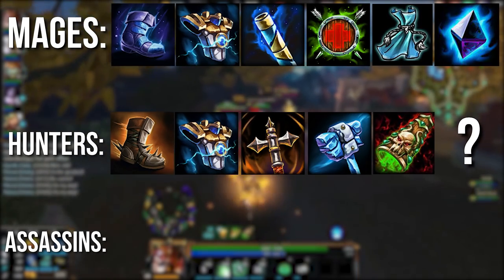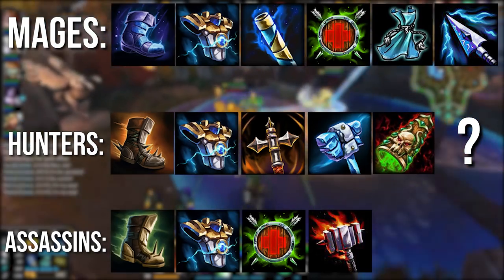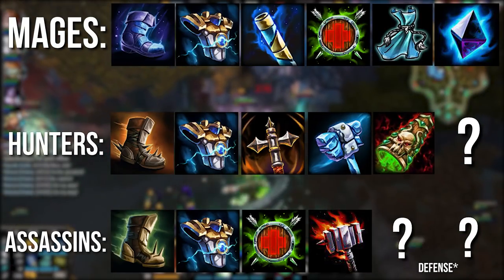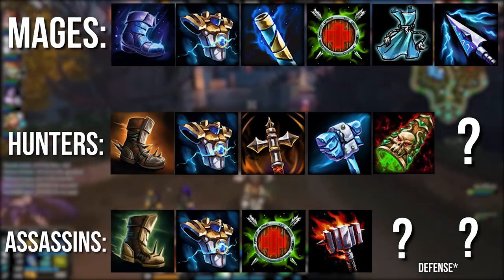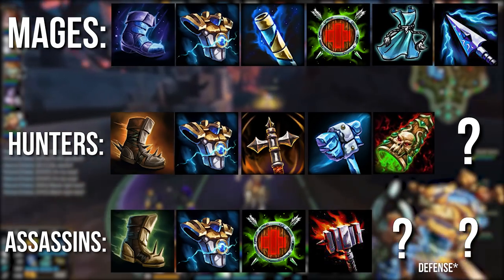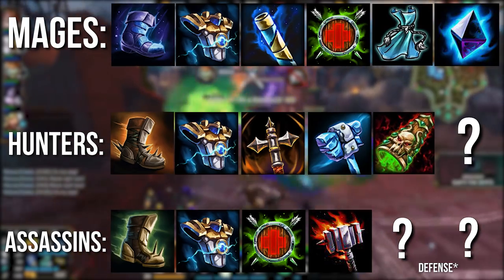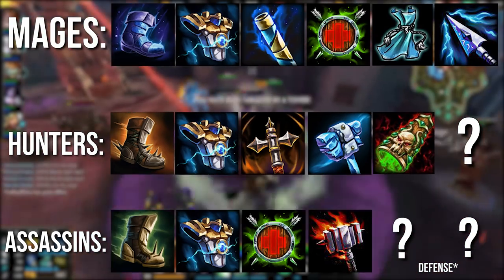For assassins, dirty bubble looked something like reinforced greaves, breastplate of valor, bulwark of hope, titan's bane, then situational defense items for the final slot. This build is basically a popular way to build warriors back then pasted onto an assassin. A single titan's bane on an otherwise full tank build back in the day was extremely effective, before they changed the way titan's bane works to be less effective against squishies. Those are the general builds — three classes only, since warriors and guardians already kind of build this way.